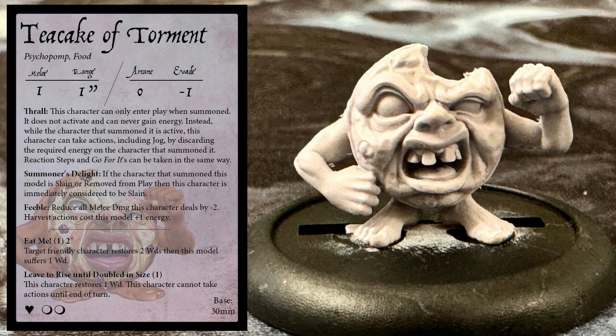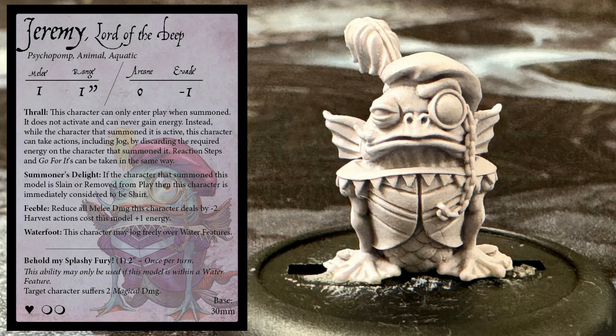But we have saved the best for last, because it's time to introduce the one and only, fantastically flippered Lord of the Deep: Jeremy. He is melee 1, range 1 inch, arcane 0, evade minus 1, and he has 2 wounds. His keywords are Animal and Aquatic. He is, in effect, a mobile water cannon. He has the Water Foot ability that lets him ignore water features while moving, like a genuine Muddy Mudskipper. And then, if he ends his turn inside a water feature, he can use Behold My Splashy Fury for 1 energy, which inflicts 2 magical damage on a target within 2 inches — no need to pull cards. The downside is obvious: you need water features. Luckily, Sanara the Undead Mermaid can create 50mm water features as a special ability, and she starts with a friendly Aquatic Psychopomp in play, making her and Jeremy a match made in Moonreach.